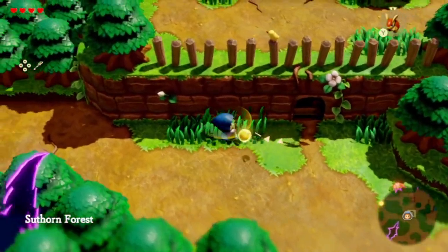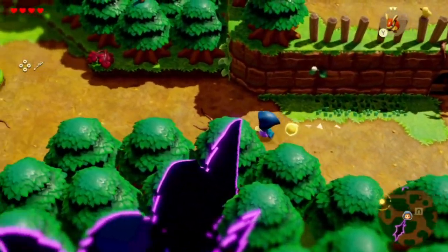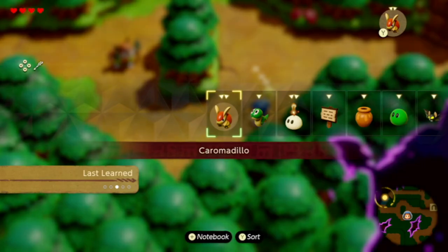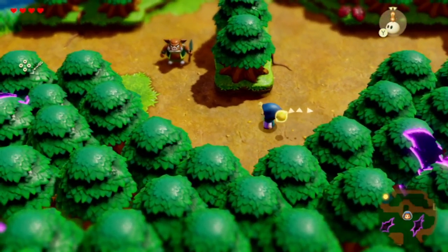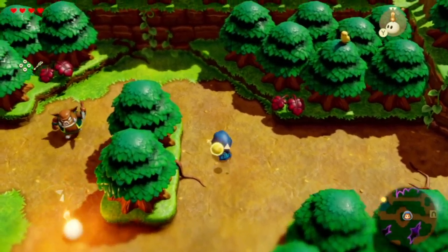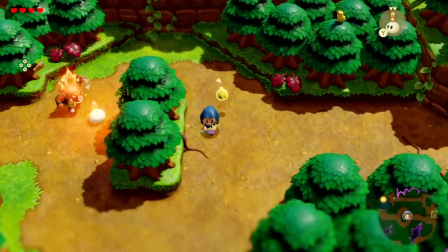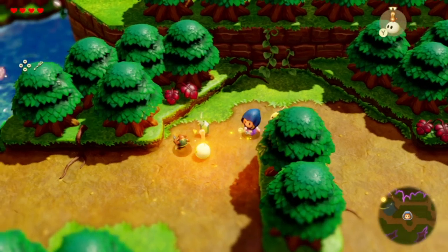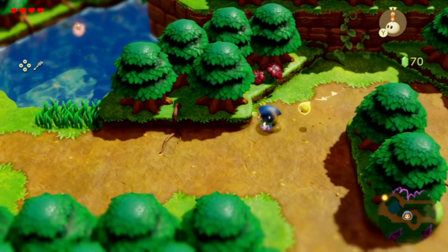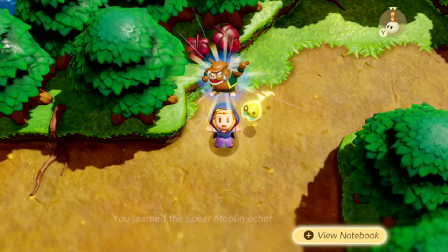Now we're back out here. Let's go to the left — I know we have a new enemy. I do want to try using this here. Come on, get on fire! You're dead! So now we can learn this new one — the spear maudlin echo.